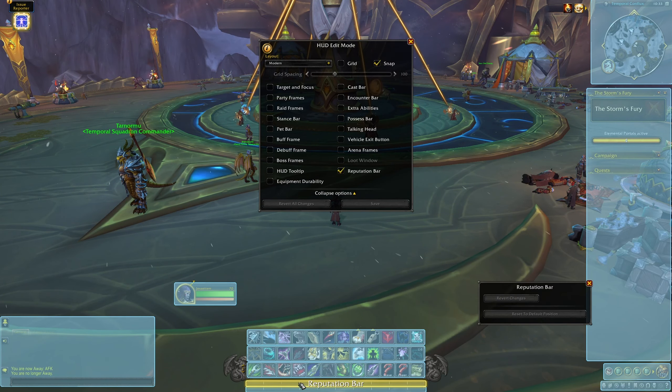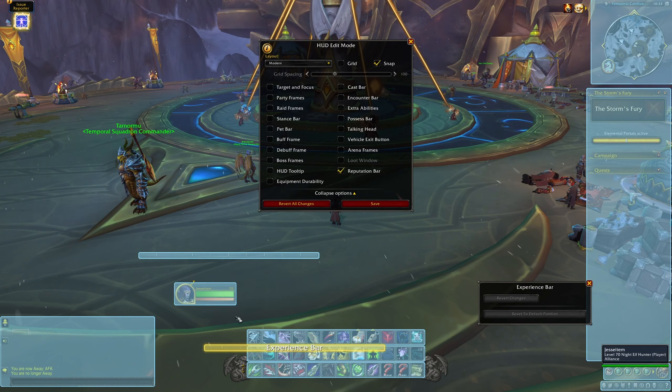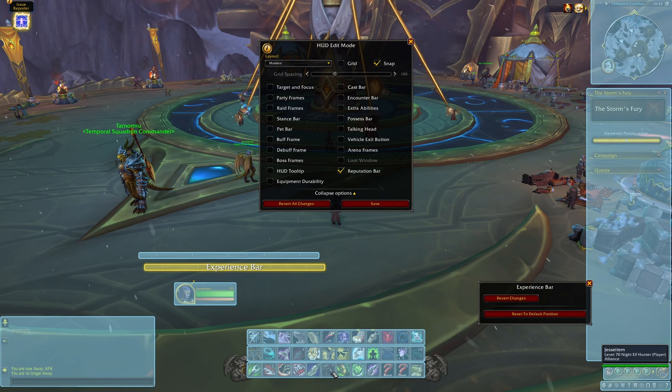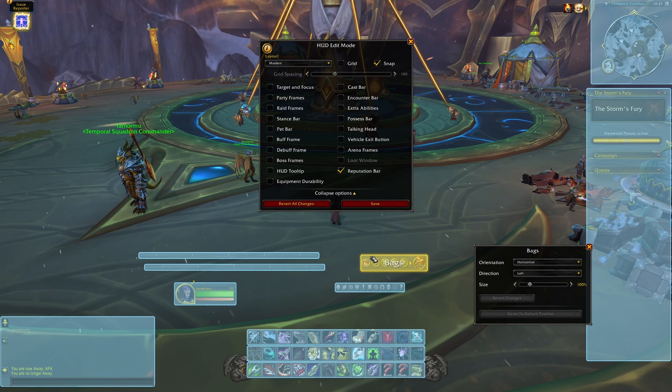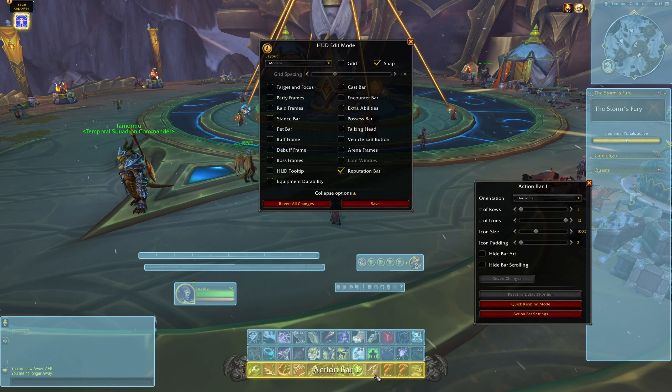We're also adding some new rare and elite mobs in areas of Nokhudon Hold, Imbue, the Cobalt Assembly, Tier Hold, and the Primalist Future. These rares will drop loot on par with the current super rares in the Azure Span and Obsidian Citadel area of the Waking Shore.